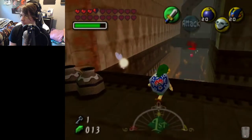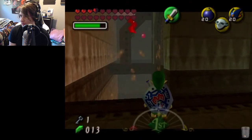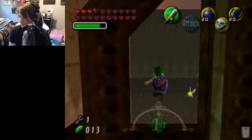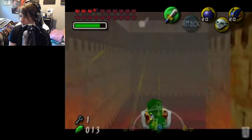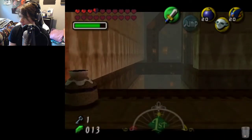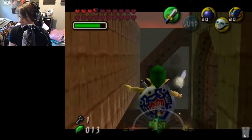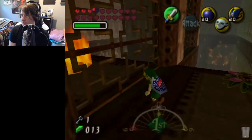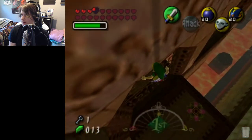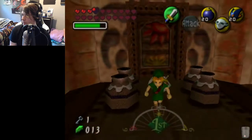Another thing is if you see yourself going too far — like you're going to land over here — you can time holding back. It'll stop you in midair a little bit sooner. You can stop your momentum by holding back, so if you hold back at the right time you'll be able to land in the center, because optimally we want to land right in the center of that area. When we land here, we're going to do two side hops and then enter the door while pulling fire arrows.